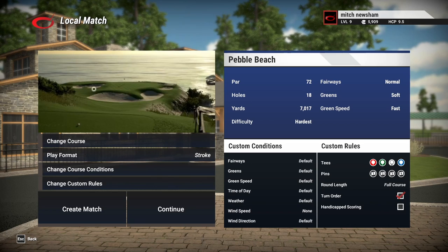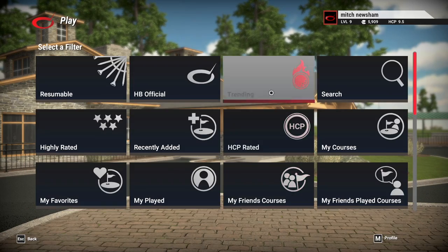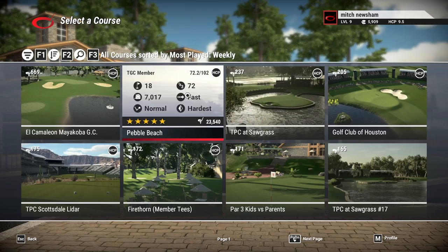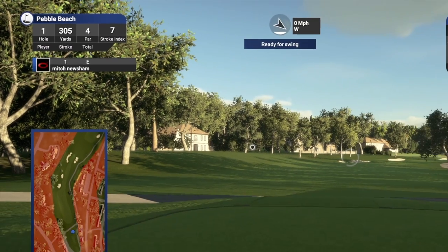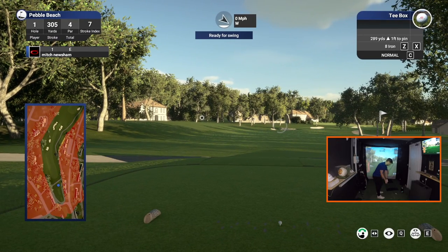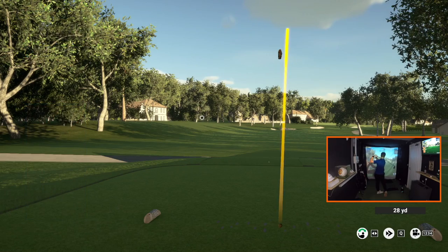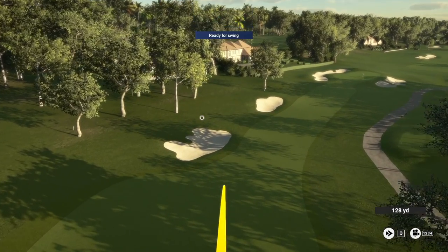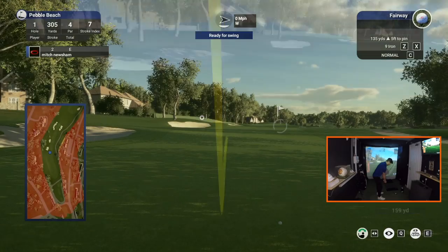If you want to find Pebble Beach, go to 'More Filters', then 'Trending' and it should be on the first page. Last time out I shot a ridiculous round — 10 under — and I have no expectation to do that again. Grab yourself a beer, sit back, and hopefully we'll get to enjoy the round.